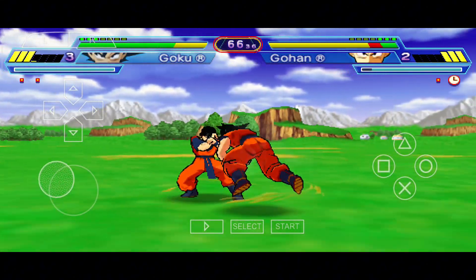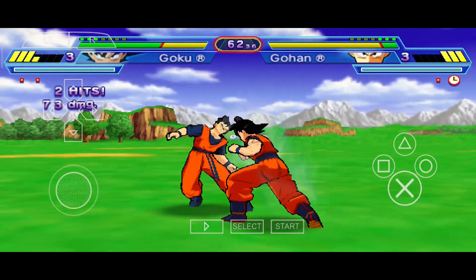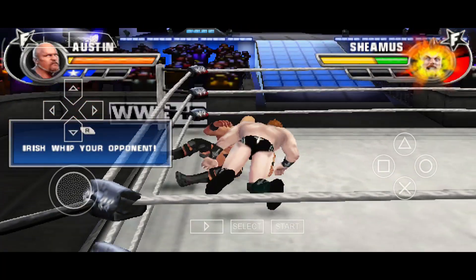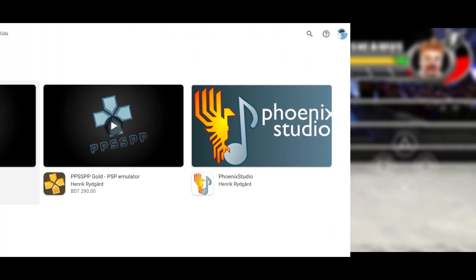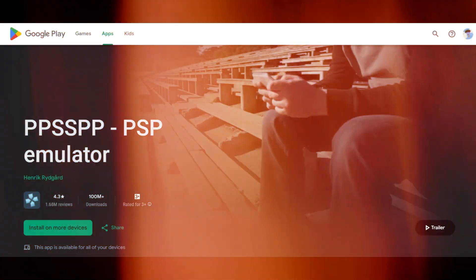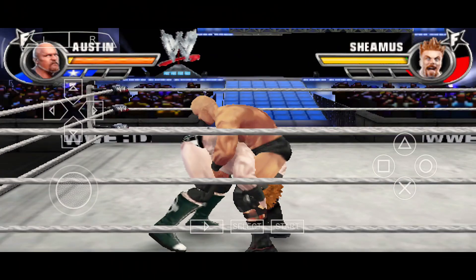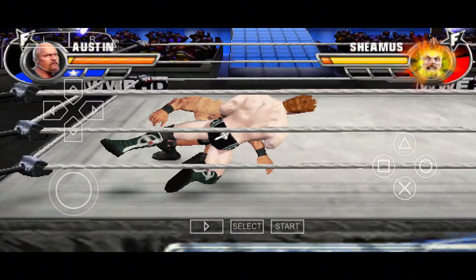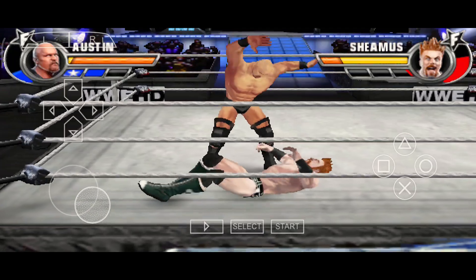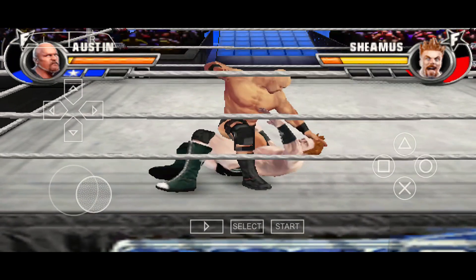In my last video, I showed you how to set up the standard PPSSPP app, but now I'll be testing out PPSSPP Gold. To start, go to the Google Play Store and search PPSSPP. You'll see two versions: the free blue version and PPSSPP Gold, a paid version. While the free app works well, PPSSPP Gold provides a slight boost in FPS along with the latest advanced updates, all for just $5, and it's a great way to support the developers.